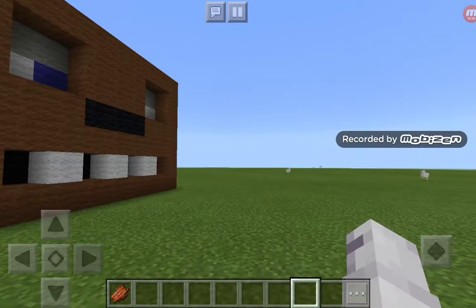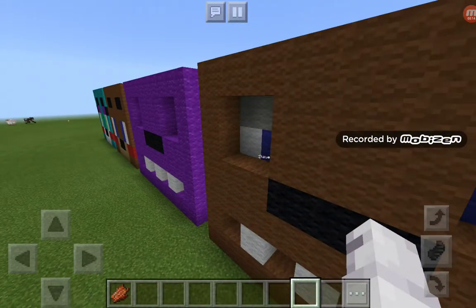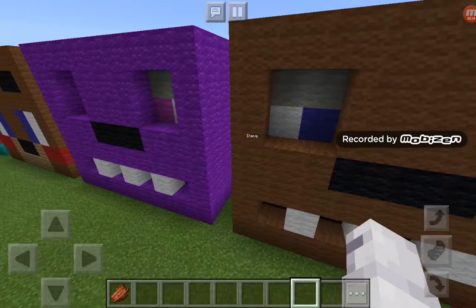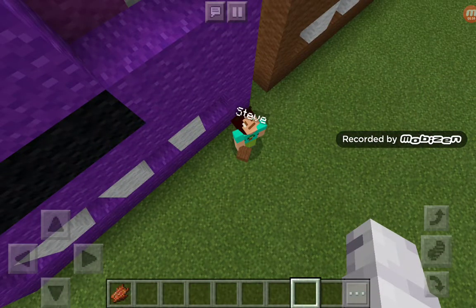Hello everybody, this is Foxy Youtuber here and today we're gonna be doing another build, but I couldn't get it to work so I had to do this off camera. Harry Sixties is down there — he's gonna walk around and jump but he's not gonna be talking today. Right now he is just going to stand there basically.